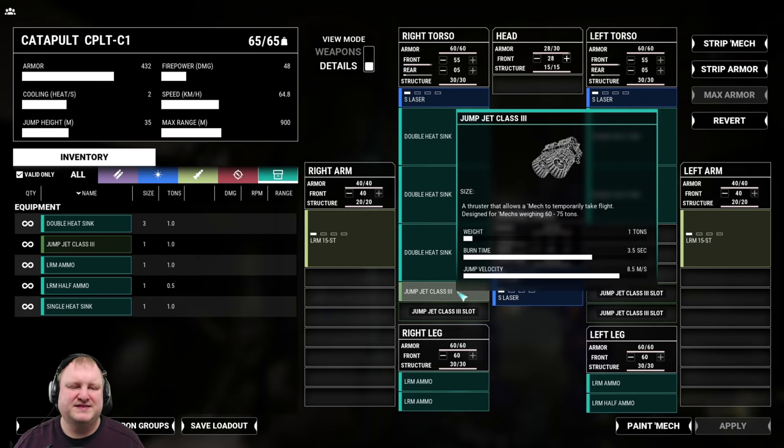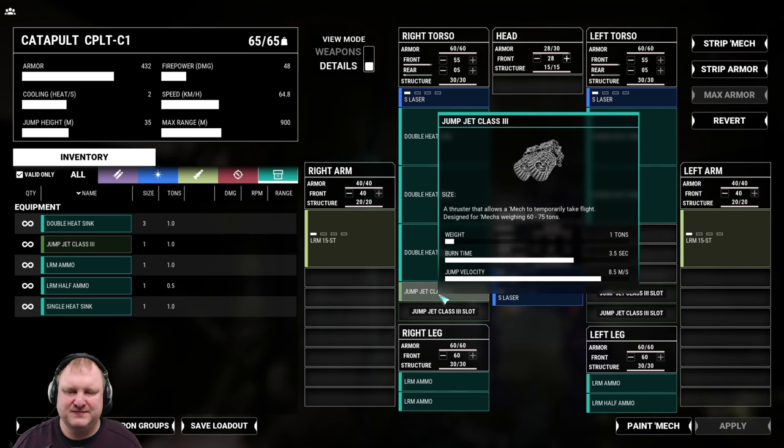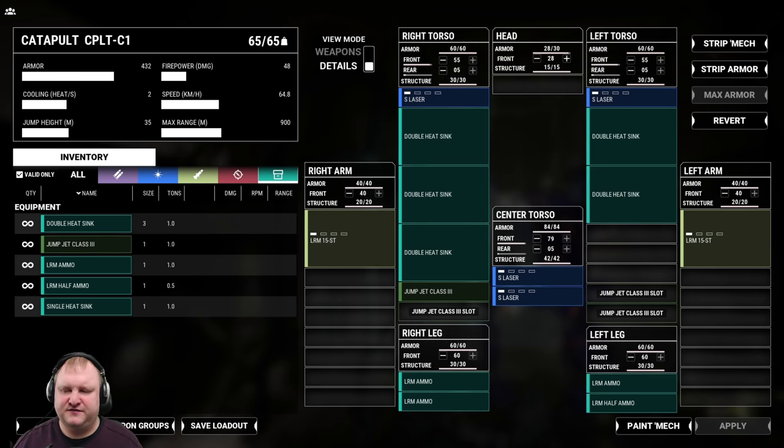Here's the thing: I have chosen to keep one jump jet. The reason for that is that sometimes targets will be behind cover or behind a ridge, and with the jump jet I'll try and see whether I can do some jump shots with the missiles. Let's go ahead and save our loadout — LRM15, not LRM156. That would be a little bit overkill.